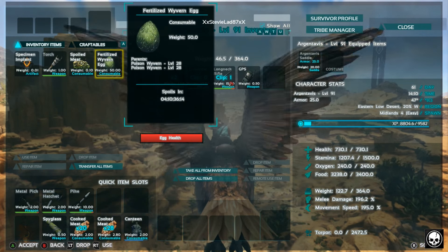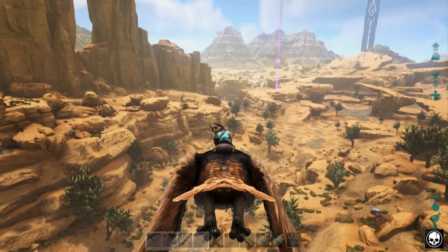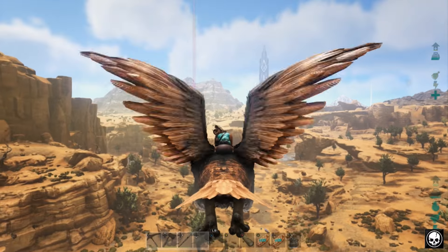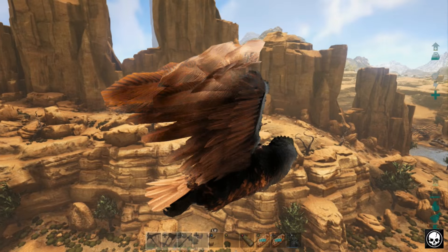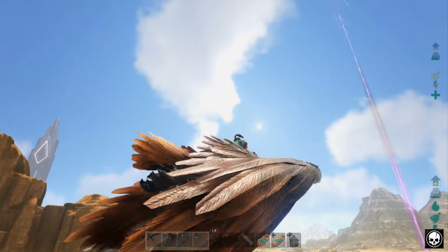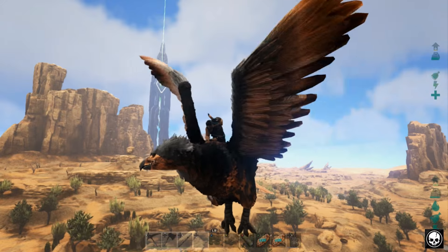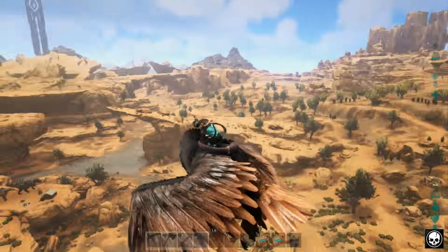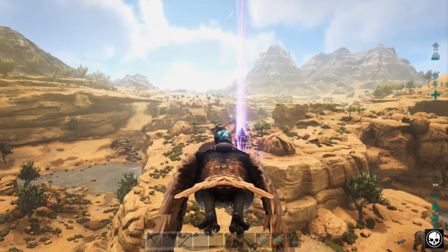I think they've gone. While we're safe, let's check out the egg — wyvern egg, poison, level 28, and we didn't die! We need to go put this in our preserving bin. Next episode we are going to breed up one of the eggs we got. I'm definitely thinking of doing the lightning one, but we need milk. The only way to get milk is to knock out a female dragon and take its milk, but unfortunately the milk doesn't respawn. The guys have built a cage to capture them, so we can check that out.